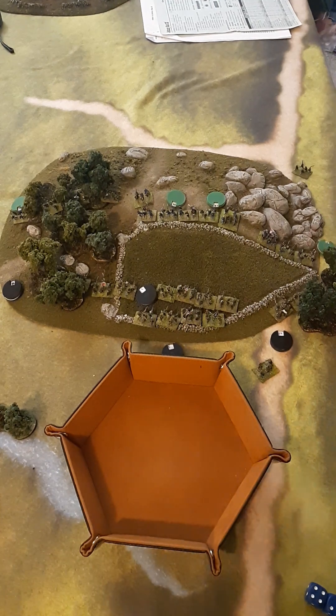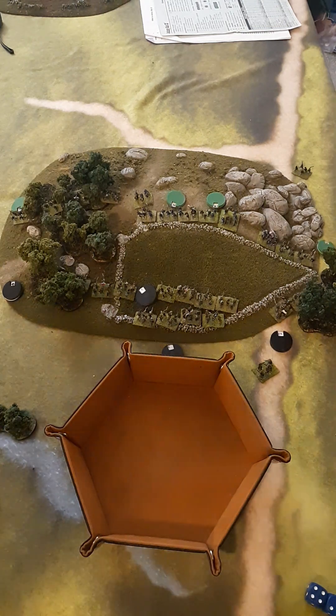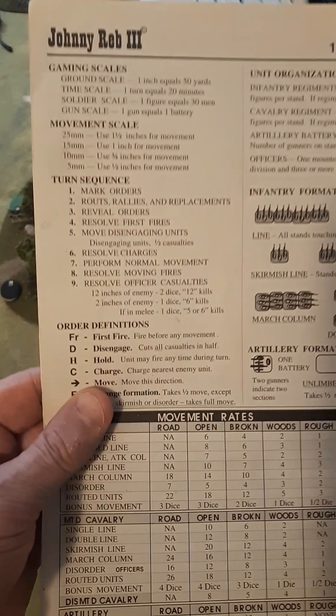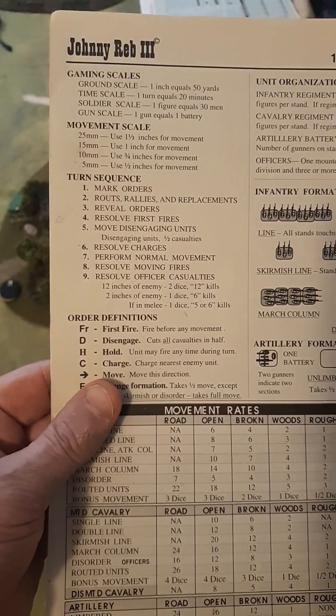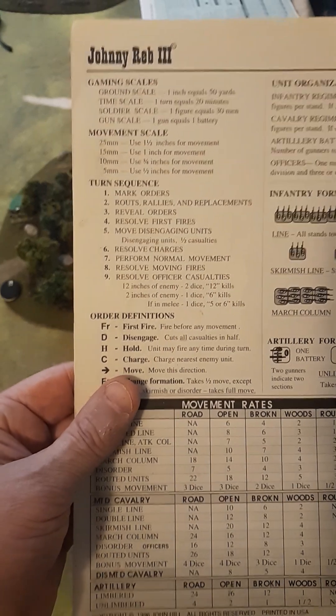After first fires are done, going back to the sequence of events on the chart, we have 'move disengaging units' — there are none. So what's next is resolving charges.